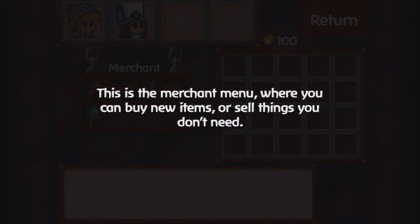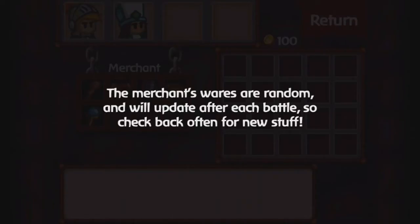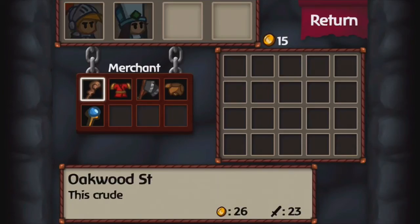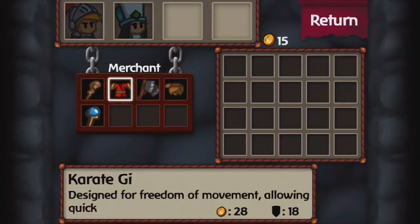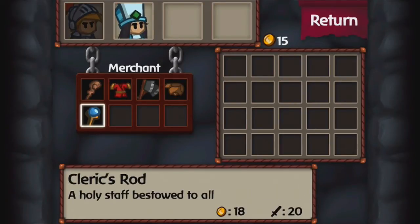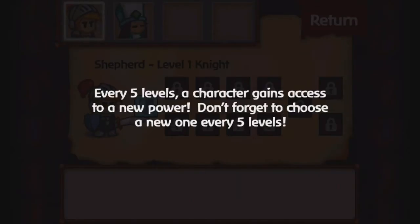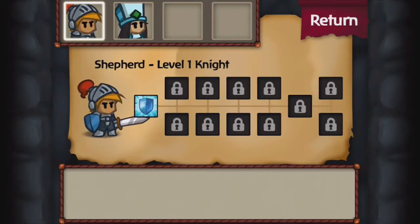The merchant screen is where you can buy and sell stuff — think of it as a shop. Merchant's items are on the left side, and they actually change after every single mission you do. Right now there's really nothing useful. You can always see what's an improvement and what's not. I'll be talking about this more as we go — if I'm going too fast, do not worry.